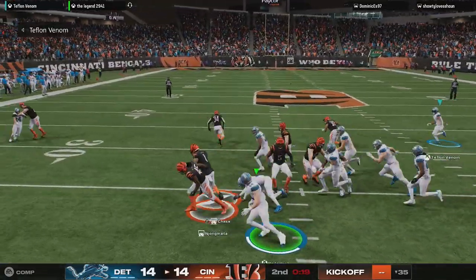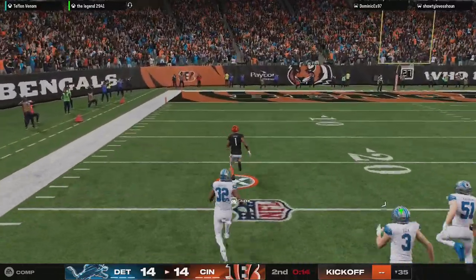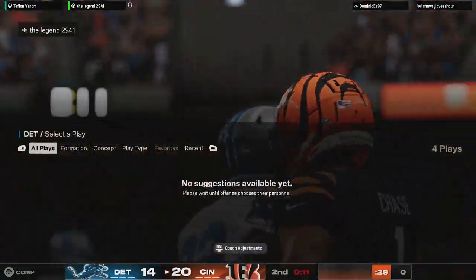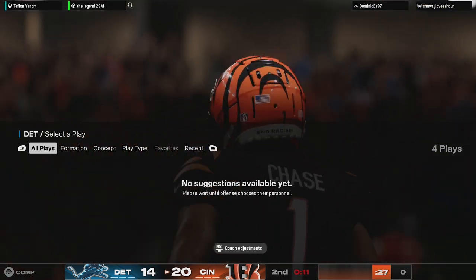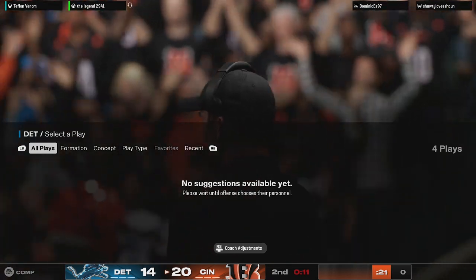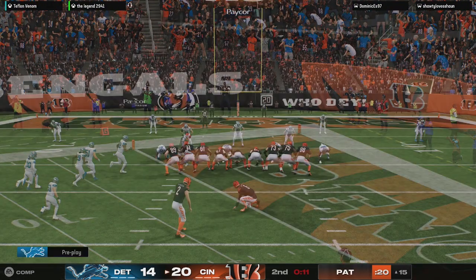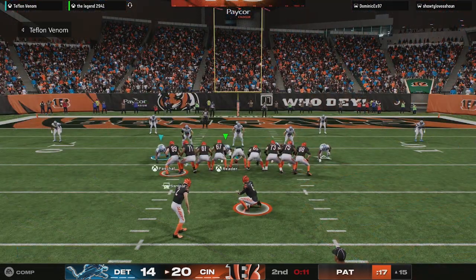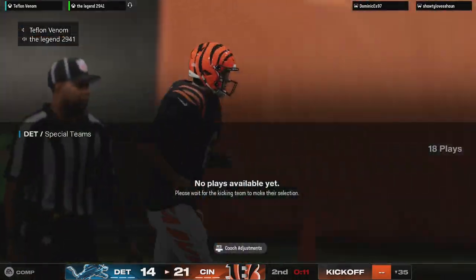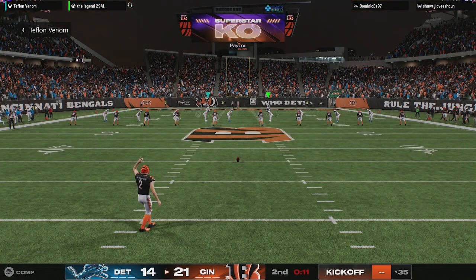They'll try to run a reverse here — oh, a dangerous return man showing it. Still going past the 30, and he'll bring it back all the way. Touchdown, Bengals! A lot of special teams coaches just want to keep it away from him because that's what he can do. The way he runs, as fast as he is, I wouldn't challenge him at all. He is just a blur when he gets a full head of steam. Extra point by McPherson, up and good, and the lead is now 21-14.